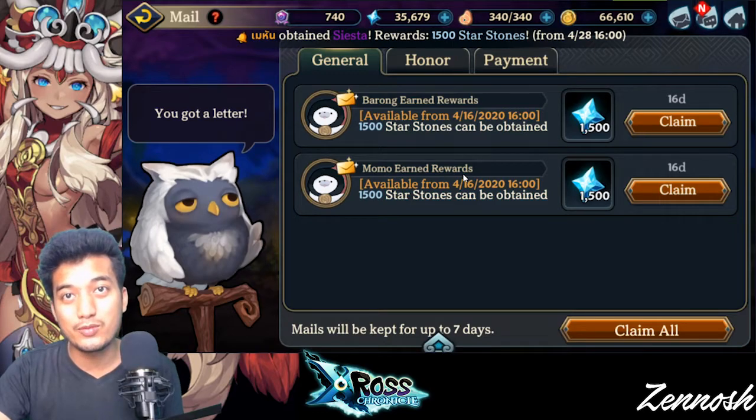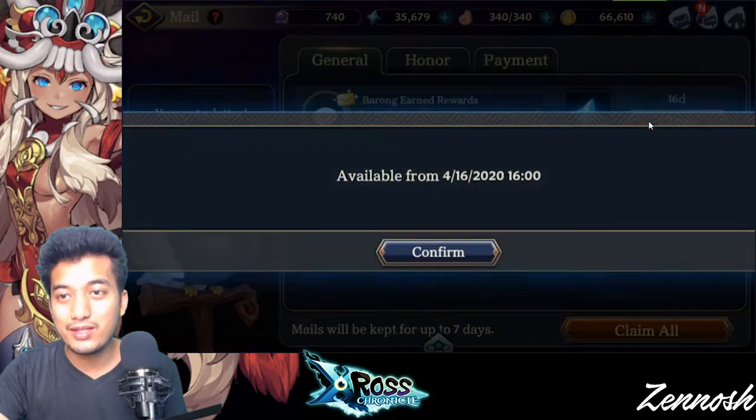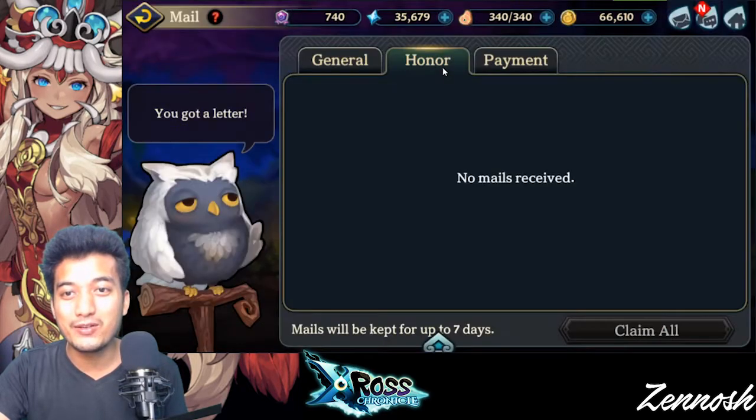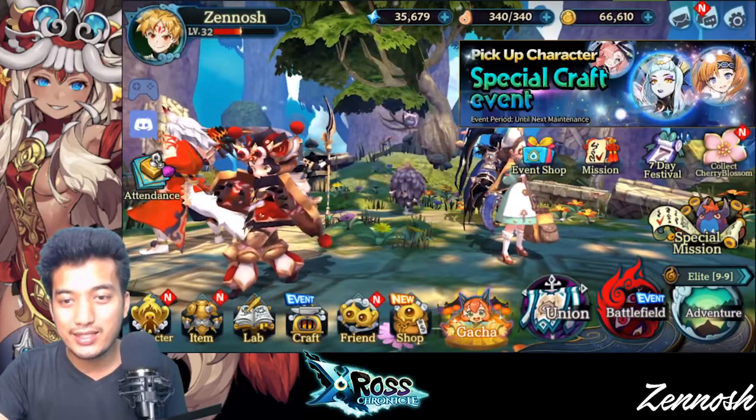Also, Myongi and Snow Mermaid — those are pretty much the current meta. And I think I can now claim this... I still cannot, I still have to wait for summoning the units. Anyways, let's see who is the new unit that has actually come.